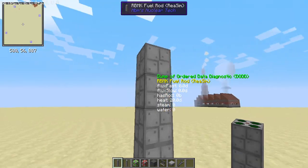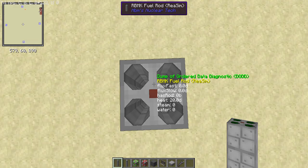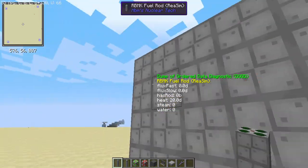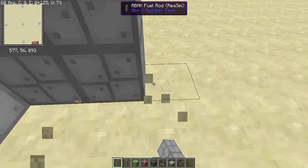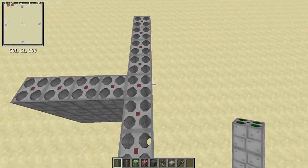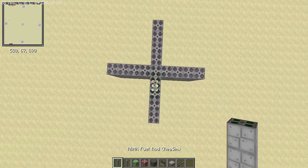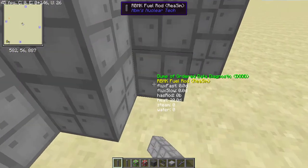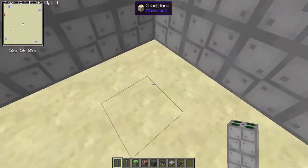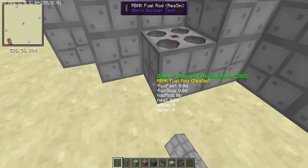Place down your RBMK fuel rod — it doesn't need to be moderated; in fact it's better if it's not moderated. Come out four blocks on every side: one, two, three, four. Then fill in the blanks just like you would with a normal RBMK reactor. Even with very small reactors in reosim we can still pump out quite a large amount of power.